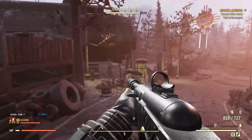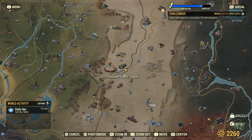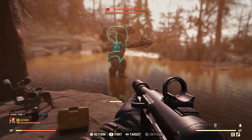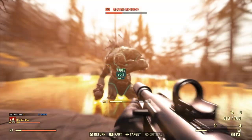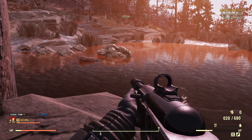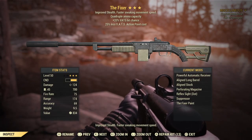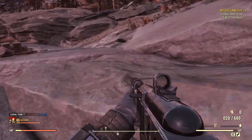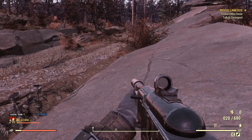Now I'm going to jump into some enemy encounters to show you exactly what the build does — I'll keep using the regular fixer. Here we are at the behemoth pond; I'll go for the torso and see what kind of damage we can do. Look at that — absolutely shredding. That's piss easy with just a basic fixer. One clip or just a bit over one clip to take down the behemoth.